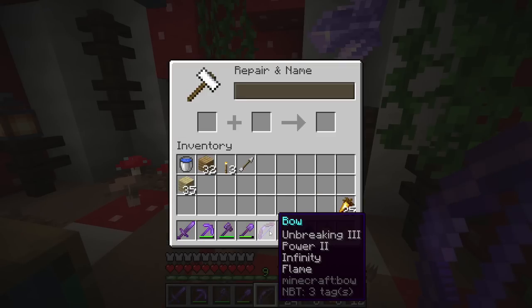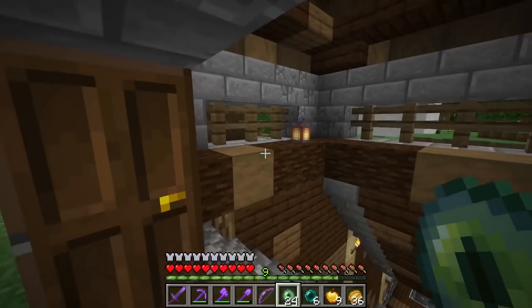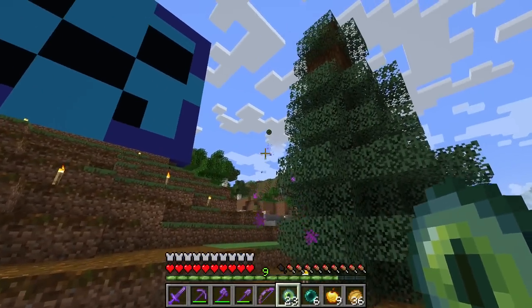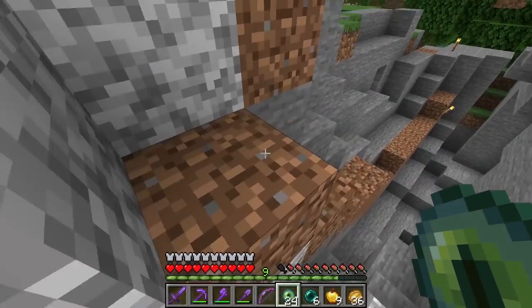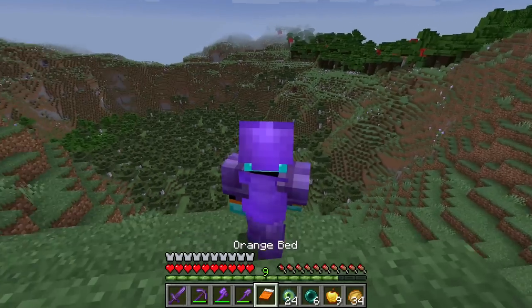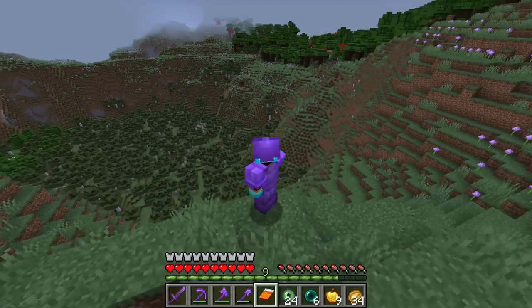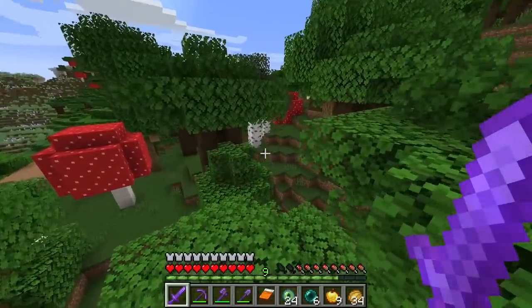We now have unbreaking 3, power 2, infinity, and flame on a bow. I think I have everything I will need for this ender dragon fight. Okay, let's go on the hunt for the end. What a cool area we have here — oh my gosh, this is such a cool area. Making our way into a dark oak forest, yet again another really cool area. This might be the biggest dark oak forest I've ever seen and we haven't even seen the full forest.